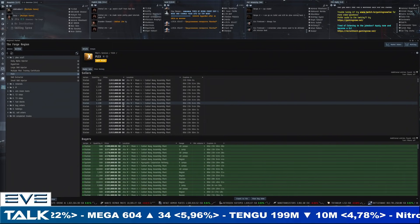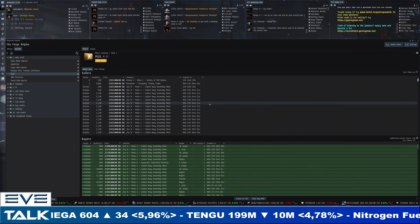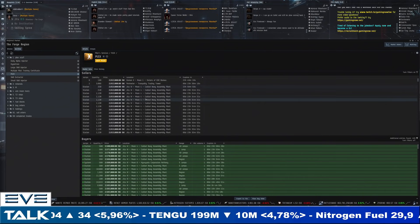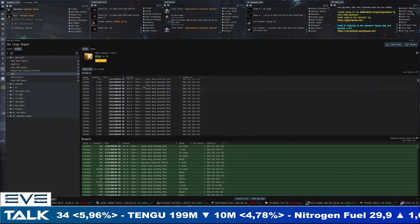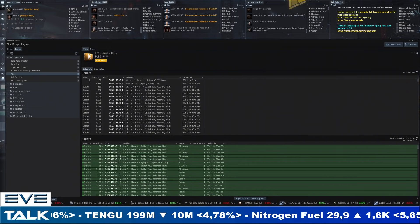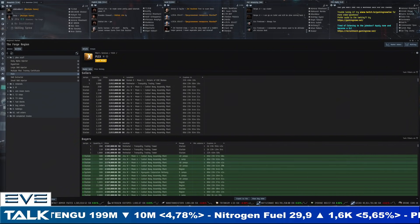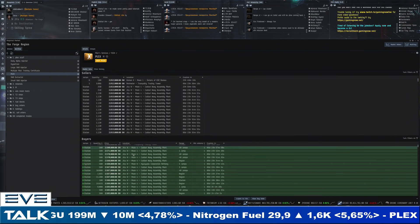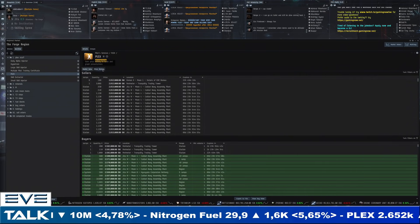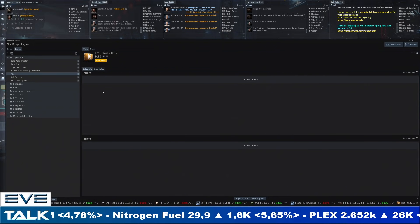It's 2.65 million for sellers and 2.6 million for buyers — that gap has closed. Complete domination now by Jita 4-4. We still have one seller in the Tranquility Trading Tower who hasn't caught wind of the tax changes — it's now actually more profitable to sell in Jita 4-4. Most trades are back into the trade station. We still have probably over two months of low taxes to go, and buyers in the Tranquility Trading Tower are still sticking around, but most activity is in Jita 4-4. There's pretty strong demand that has pushed the price back up.